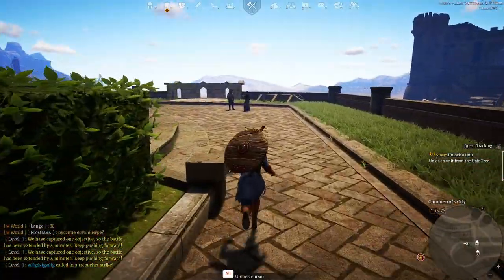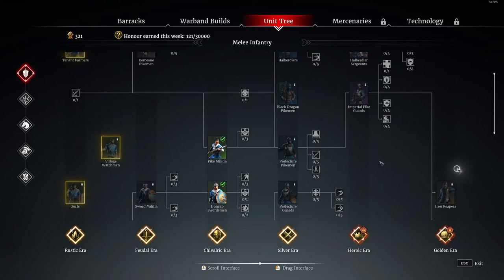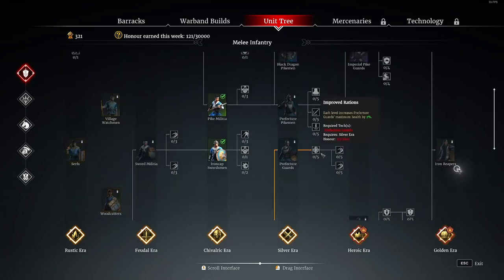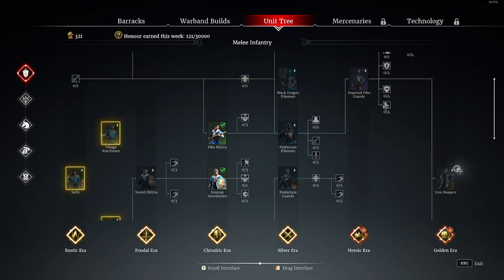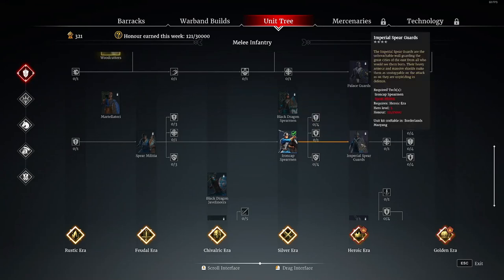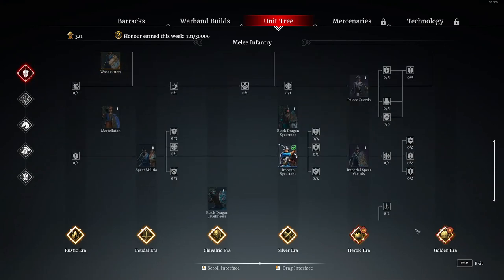After doing some PvP and leveling up, let me explain the unit tree further. This is a whole unit tree — it may look a little confusing at first but you'll get used to it. The Prefecture Pikemen lead into Imperial Pike Guards — that's the evolution. Same thing with Ironcap Spearmen — once you get them, you can unlock the Imperial Spear Guard. The Halberdiers lead into Halberdier Surgeons, which just aren't good. That's why I say get the Pikemen or the Ironcap Spearmen instead.